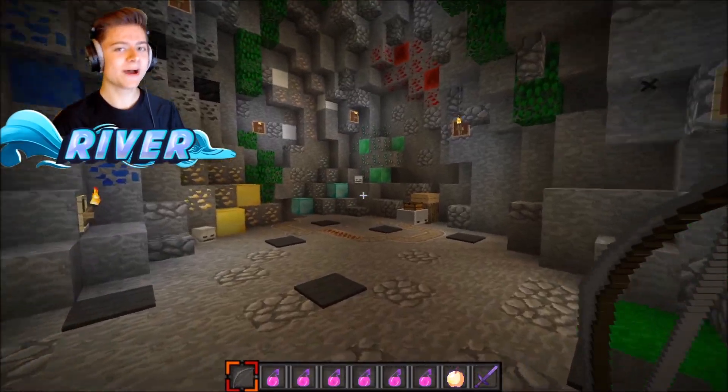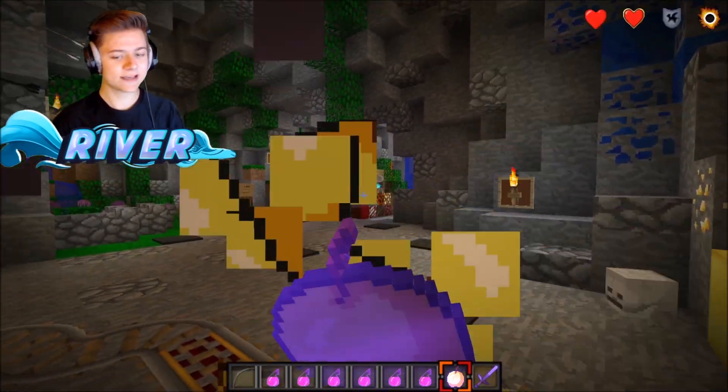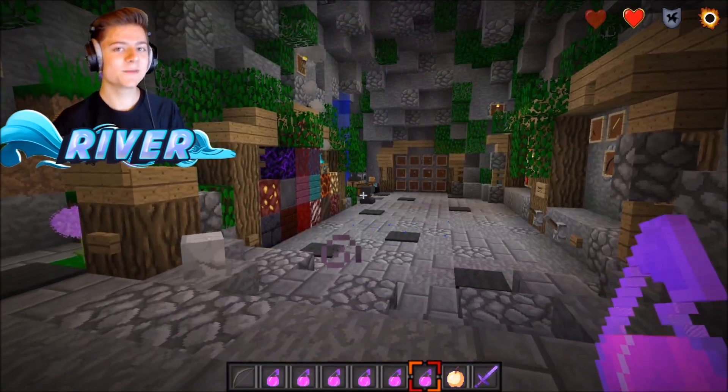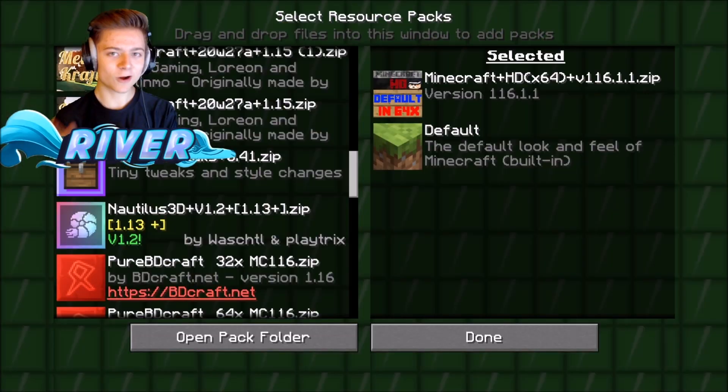That's about it for the Pressed in Place pack. We can also see the golden apple eating animation and the health potions, similar to the other packs. Next up, let's check out the number two spot — Minecraft HD.